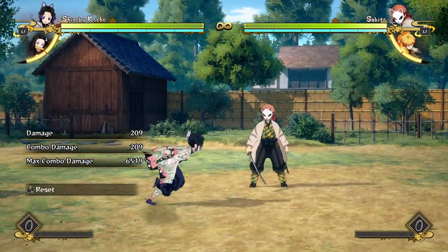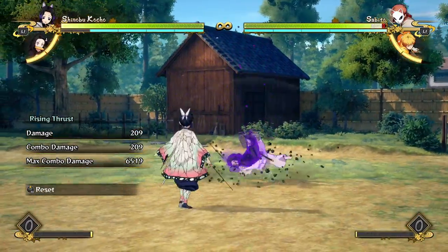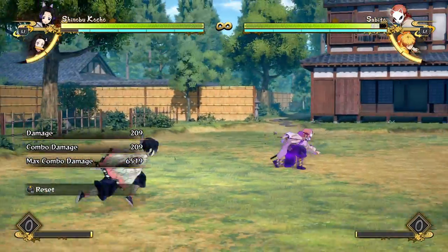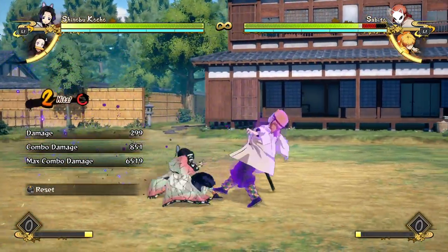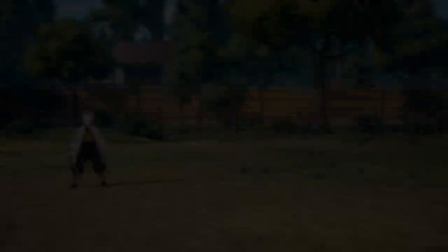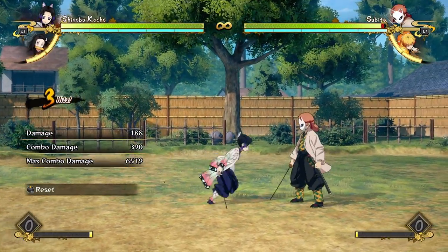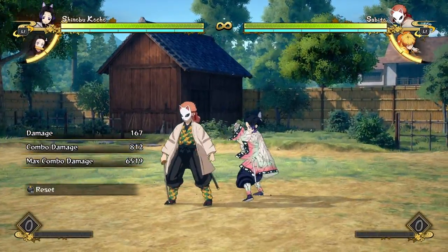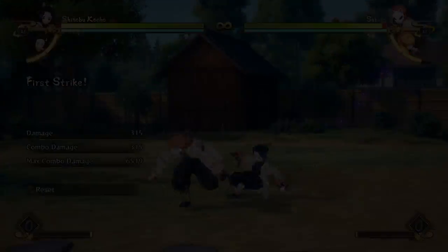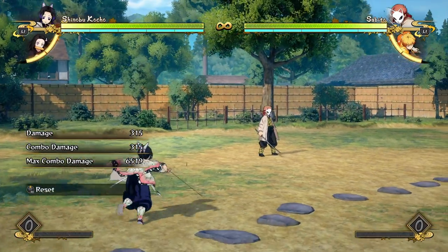It also sucks that the poison is not invincible, which really does suck. That means the only armored or invincible thing she has is her tilt attack, which yes is a really good tilt attack and she can get good damage from it, but it just sucks that she doesn't have an armored special move. I feel like she could really use it, especially since she's a low health character. But that is all of her special moves.